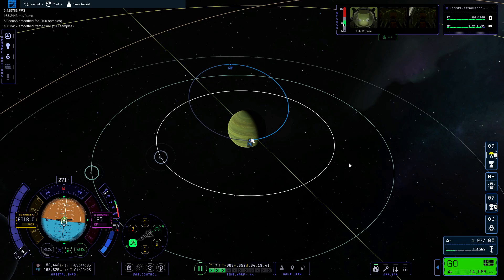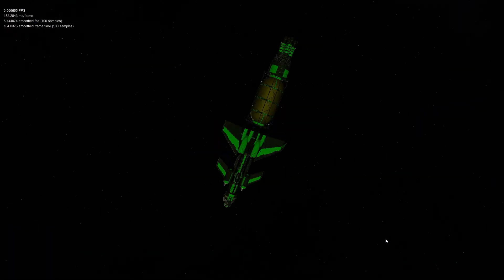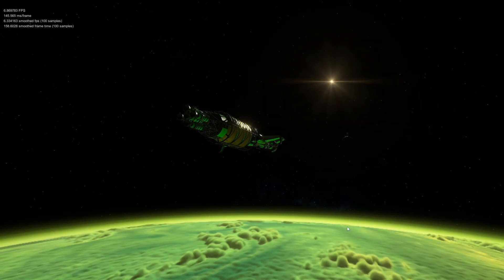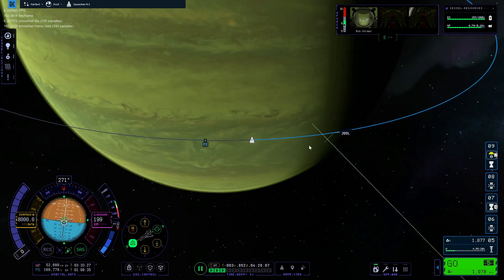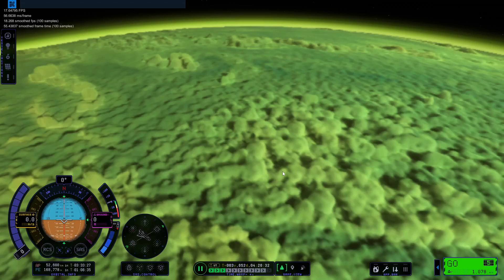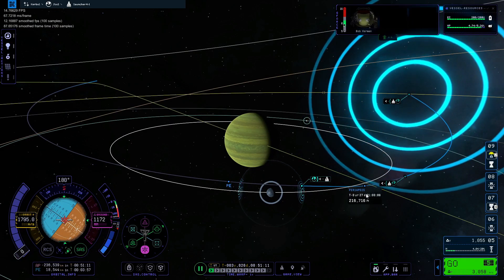But the moment we exit the atmosphere, something really annoying happened — what someone's called the Kraken Sphere — and it destroyed the entire craft every single time we exited Jool's atmosphere, no matter what we did. So I completely gave up on the Jool aerobraking approach, which would have been nice. But we had a better option: just go directly to Lathe and aerobrake there instead.